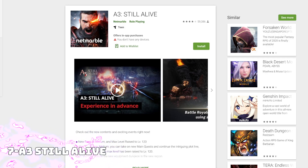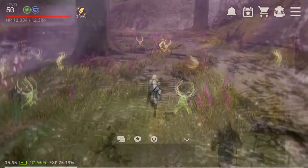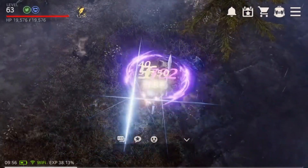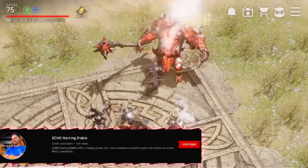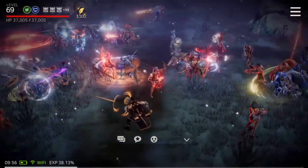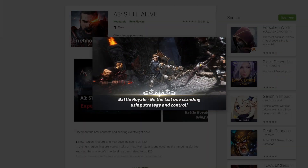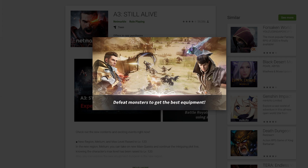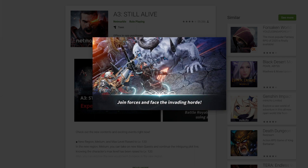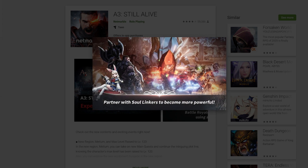Coming in at number seven, we have A3: Still Alive, which is going to satisfy your action RPG needs. If you like hacking and slashing, action RPGs, and mobile games, A3 is the one for you. Diablo Immortal is incoming — and by the way, I have a second channel for Diablo Immortal called Echo Gaming Diablo, go check it out. A3 can hold you over in the meantime, not only doing what we typically know from action RPGs, but also implementing a battle royale mode that's so much fun. The graphics are solid, and the combat has a pretty natural feeling. The highlight of this game is that battle royale mode, which we've never seen before on action RPG mobile games — it's bringing something brand new to the scene. If you haven't tried that game mode in this genre, it's something you just have to do.